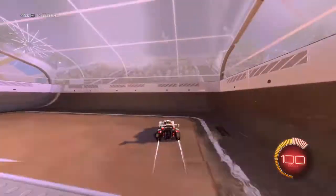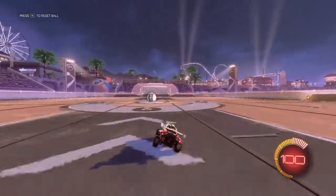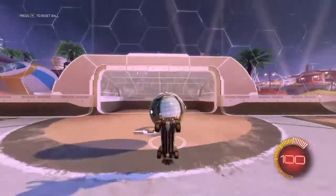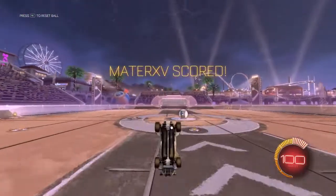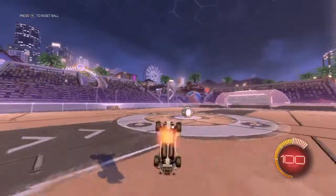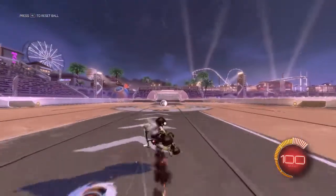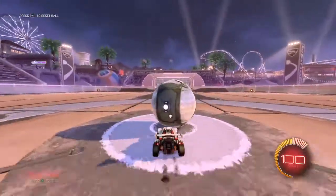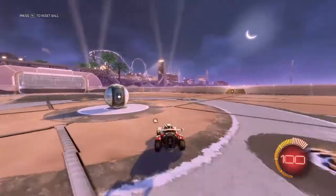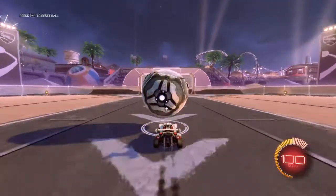The second way is way harder, so I'll just keep telling you how to do the easy one. You want to tilt your car down and then flick up — hold your joystick up after you tilt your car down, then press X. That will give you a flick, hopefully a powerful one.